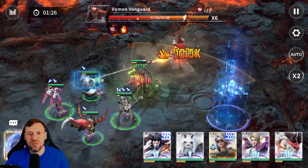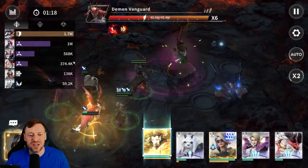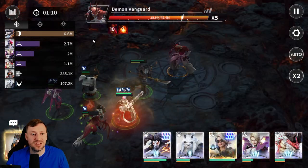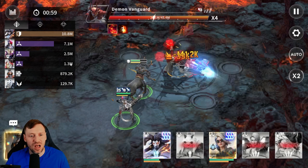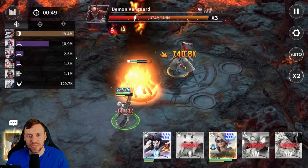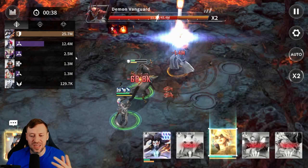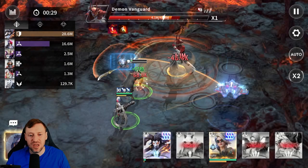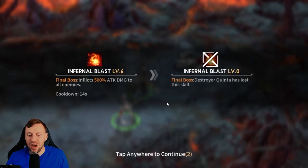Team one goes up against the Demon Vanguard — let's see who's doing the most damage. Orphan is crazy; considering he's a tank, he's almost double Ravenar's damage. We did wipe because I had stripped some gear, but Orphan and Ravenar were enough to solo carry it — that's pretty insane.